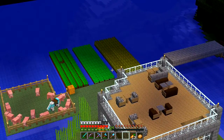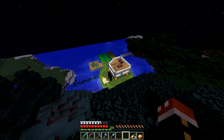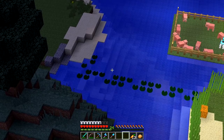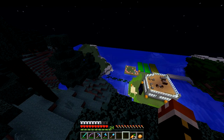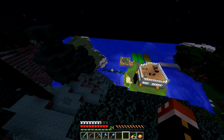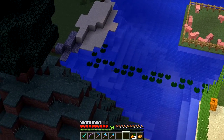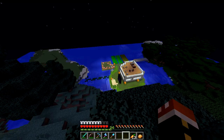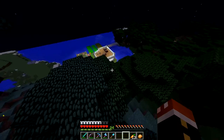Over there we have the three farms - carrots, potatoes, and wheat. Looks like I'm missing a carrot on the left one so I'll go fix that. Then we've got the nether portal, the sugar canes. I built a little pathway with lily pads from this island to that island because it was irritating me. I'm not sure how I feel about the lily pads yet - I did it in kind of a design where some are missing. I might remove a couple, and then I put the bridge on this side. Let's head down and check everything out.